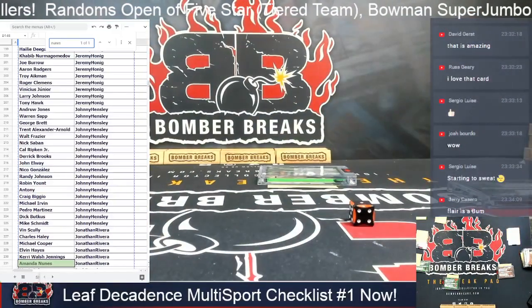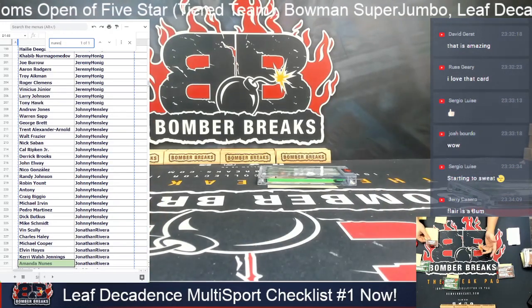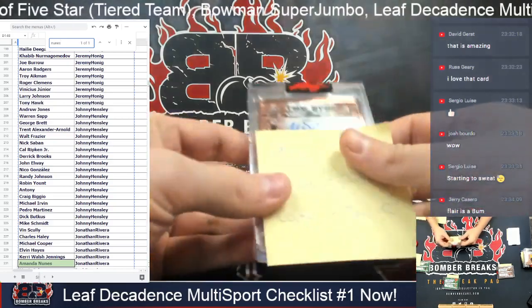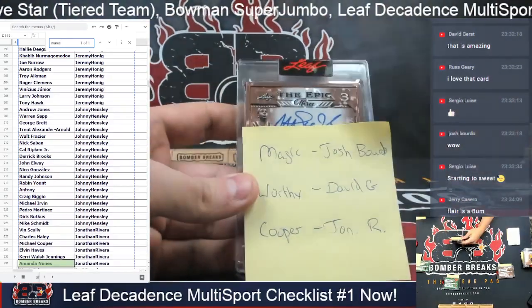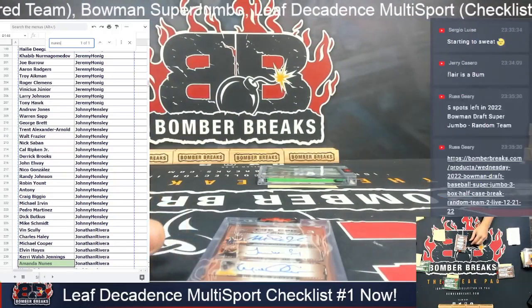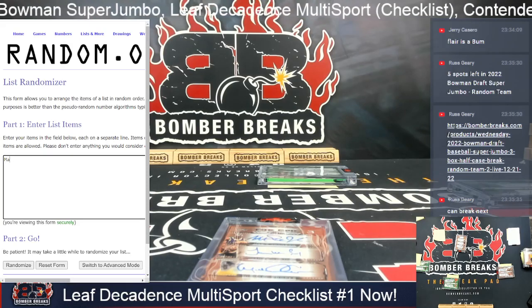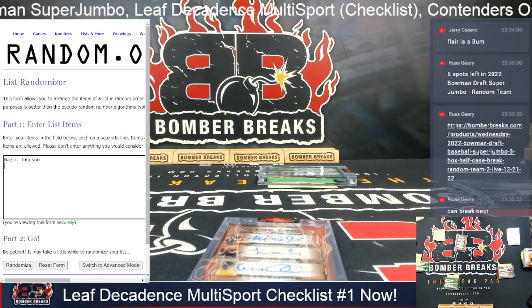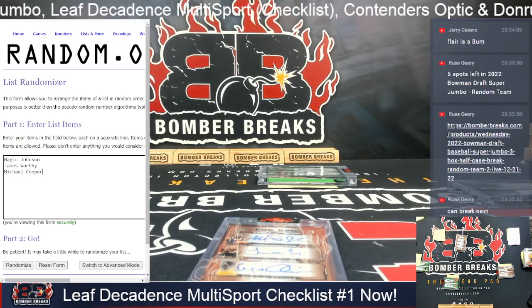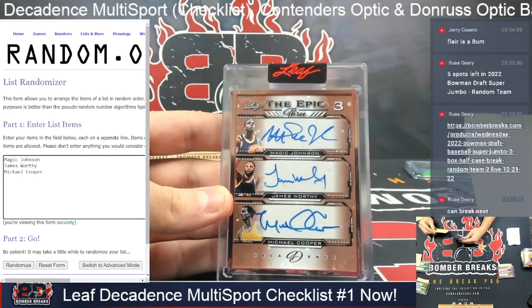These are like very nice multis. We hit three boxes, we hit nine cards, we hit four multi cards out of nine — that's pretty impressive. Now we've got the epic three of the Los Angeles Lakers: Magic, Worthy, and Cooper. Josh with Magic, David G with Worthy, and Jonathan R with The Coop. Good luck. Three plus three is six clicks. After six, magic brings Josh a little magic — Magic Johnson, James Worthy, Michael Cooper, epic three, ten out of ten. First spot mojo paying off.